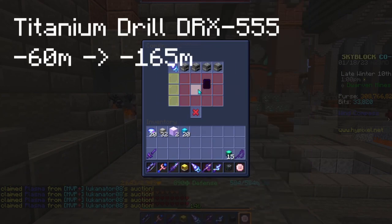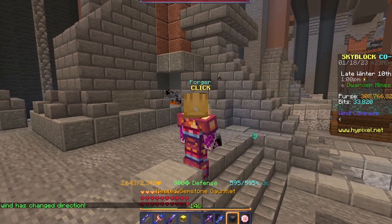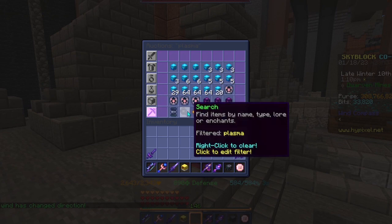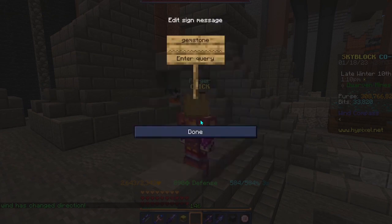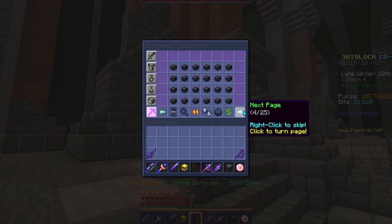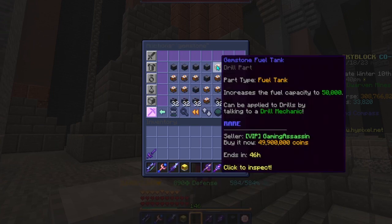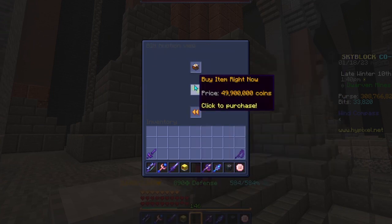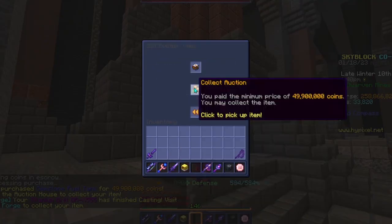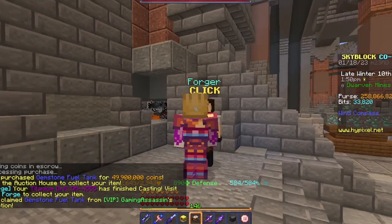That was painful. And while we're doing that, it's time to spend a ton more money on a gemstone fuel tank, which should be around 40 mil right now. Please don't be expensive, I'm really kind of poor here. It's about 50 mil - should be fine. And there is my gemstone fuel tank. Expensive. Yeah, I know, it's annoying. And finally, there's the 555.